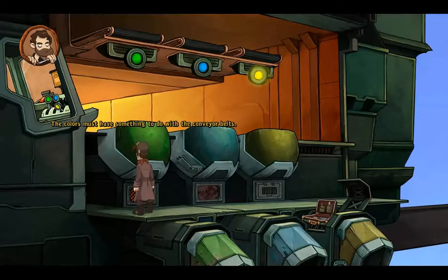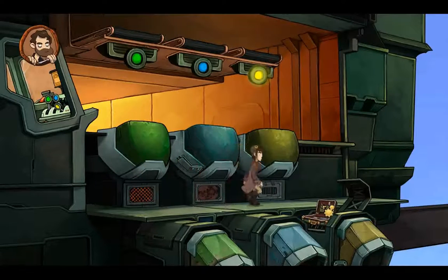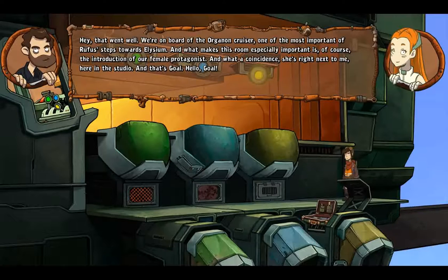Hmm, the colors must have something to do with the conveyor belts. Yeah, look around this for you — it's going to this media. I'll save my telekinetic... how do I get out of here? The system doesn't say I have anything. Do I have to wait or something? Okay, talk to you for now — hey, that went well! We're on board the Organon Cruiser — one of the most important of Rufus's steps towards Elysium.